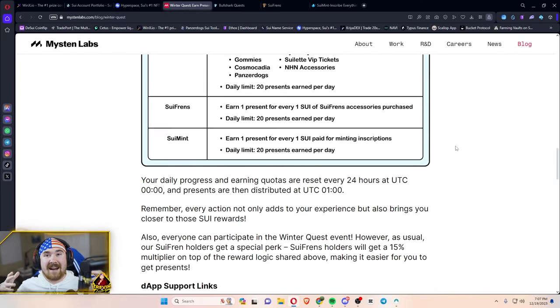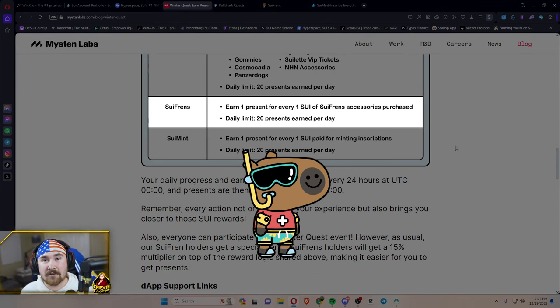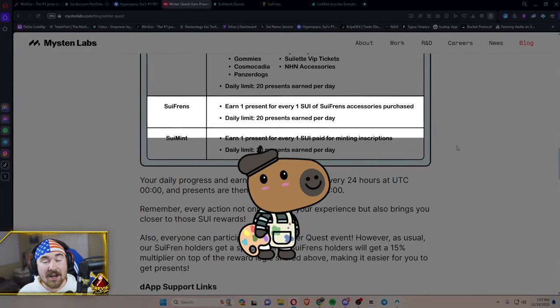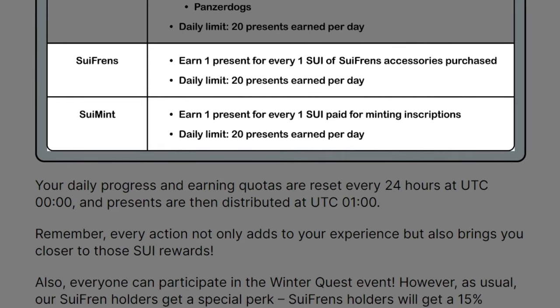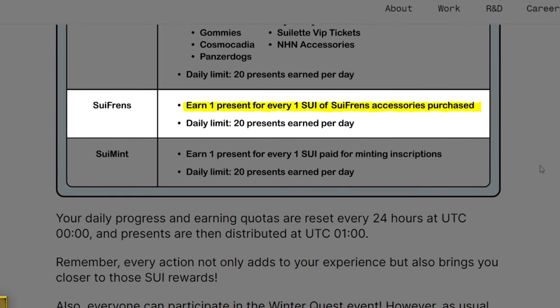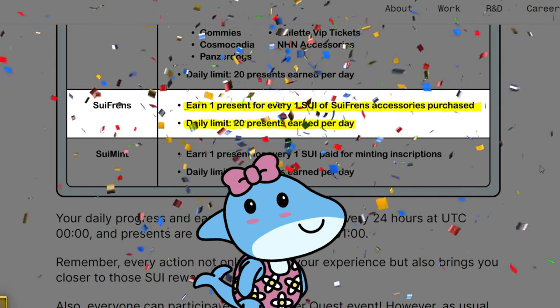With SUI Friends, you're actually able to buy accessories for your cappies and bull sharks and get rewarded with presents. The best part is you're able to mint on the SUI Friends website and choose as many accessories as you want. For every one SUI you spend on accessories for your cappies, you get one present — so 20 SUI equals 20 presents. You get to customize your SUI Friends and get rewarded.